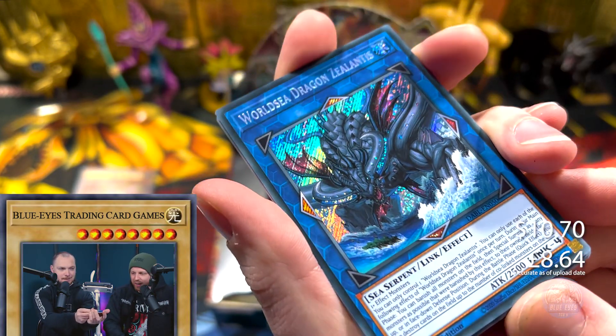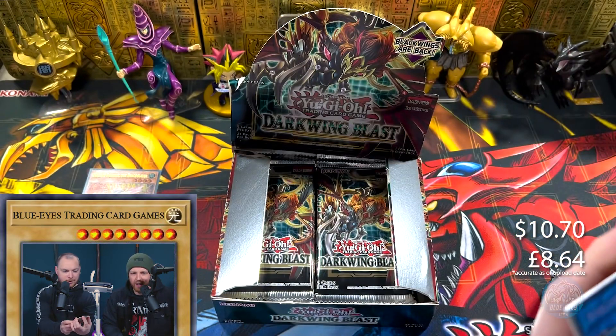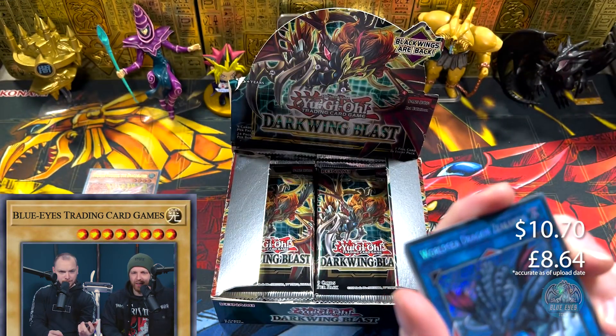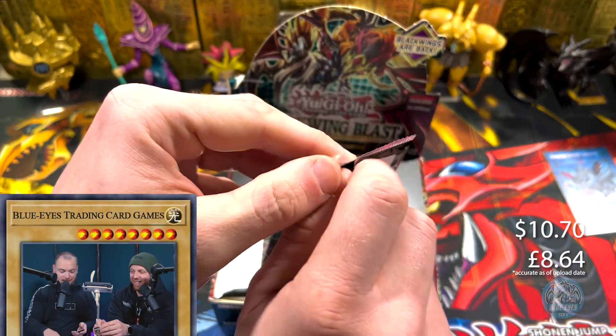We got another ultra — or is that a secret? See the light catching? Oh yeah, it is a secret — World Sea Dragon Zealantis. That's about seven bucks. So that's a good start, guys, a very good start.